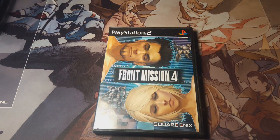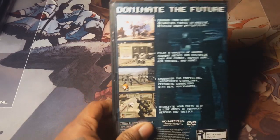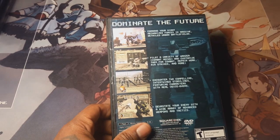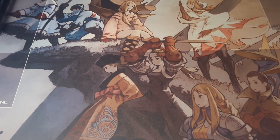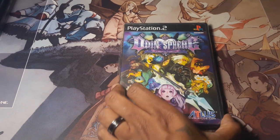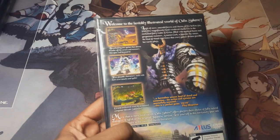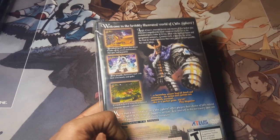Next is Front Mission 4. It's not bad, just not as good as 3. It moves too slow for me — that's my only problem — but it's still a pretty good tactical strategy RPG that plays similarly to the original. Next is Odin Sphere. They remade it in HD but I didn't feel the need to buy it since I already have this one. I have it in a protective plastic because I love this game. It's a side-scrolling fantasy RPG beat-em-up with really cool art style made by Vanillaware.